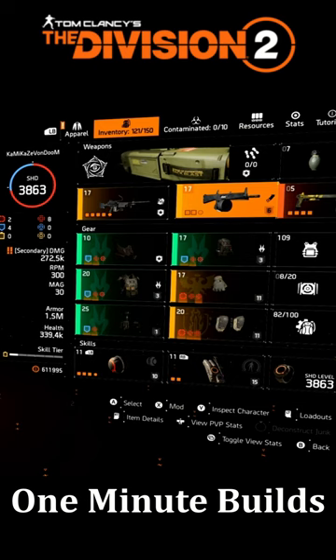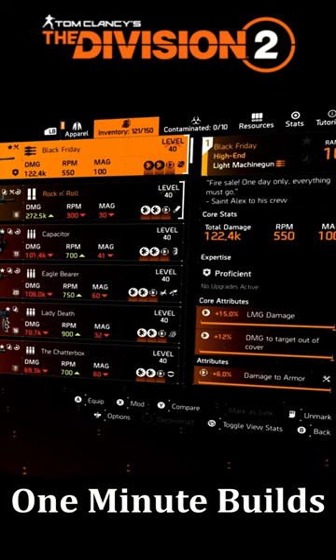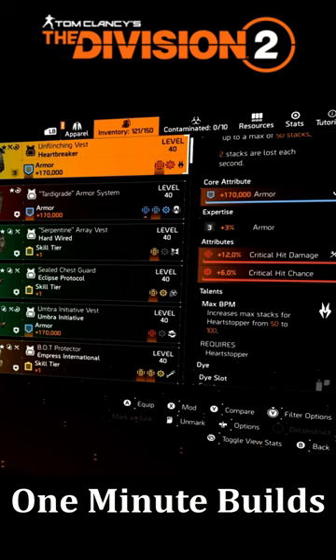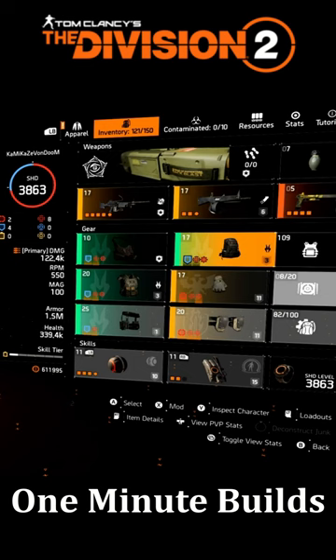The Black Friday is going to be the star of the build. You're going to be using the Black Friday with Heartbreaker — using both the chest piece and the backpack for Heartbreaker. Everything is rolled crit. For the chest piece we get up to 100 stacks, and for the backpack we get double the armor per stack. We match that up with the contractor's gloves for LMG damage and damage to armor.